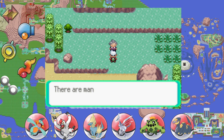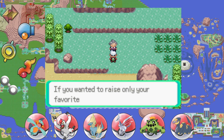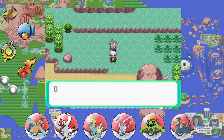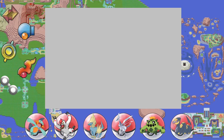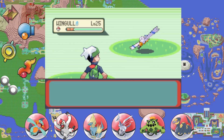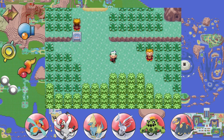Hey look at that — Steven Stone! We have met lots of Pokémon, Steven, but you're not here to give us a Latias or Latios this time, are you? You have a lot to chit-chat about, my friend. Alright, moving along — see you later, Steven. Let's see what kind of Pokémon we can encounter in this grass. There's a Wingull — not too crazy in my opinion.